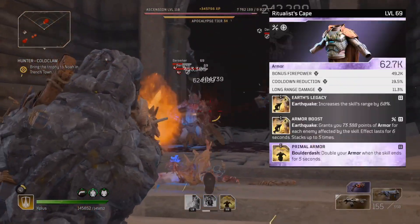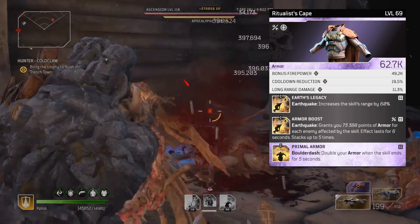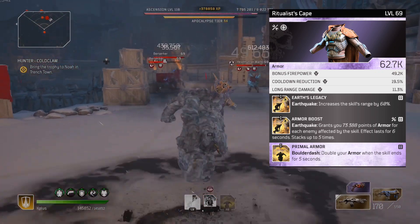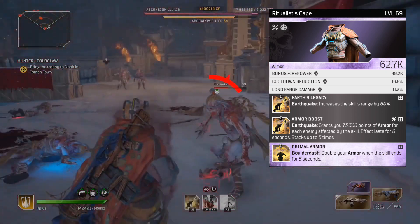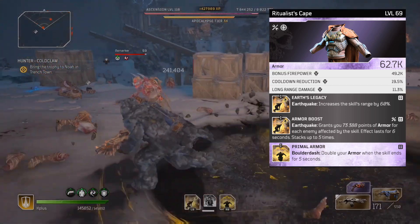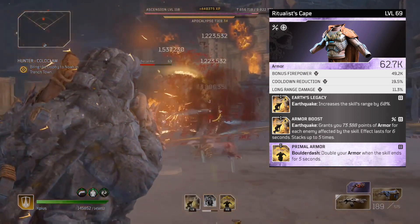I'm using a purple chest piece with bonus firepower and cooldown reduction attributes. I would have preferred close range damage over long range damage, but the chest piece still works since it comes with Primal Armor — helping boost damage from the Overwhelming Force pack strain node — and Earth's Legacy, increasing the range of our earthquakes by 60%. Since we're using earthquake anyway and it causes bleed, we might as well hit as many enemies as possible. I also included Armor Boost, which grants decent armor per enemy hit with earthquake.